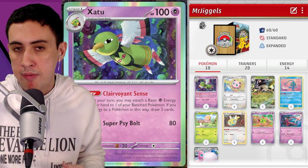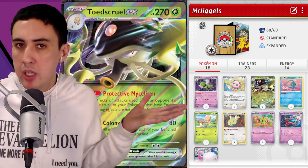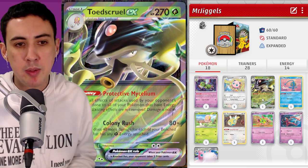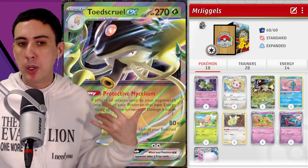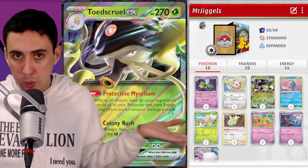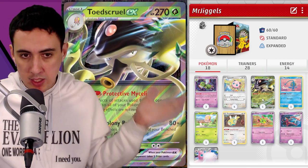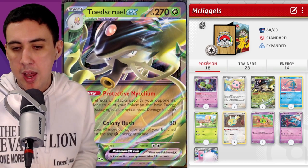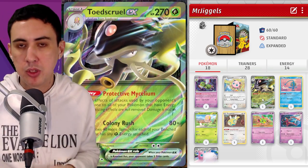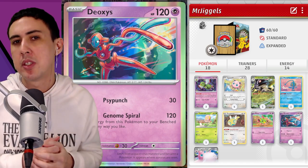Beyond Wigglytuff and Xatu, we have an interesting tech: Toadscool EX. Even with all its HP, Wigglytuff is very susceptible to Roaring Moon. Toadscool's Protective Mycelium ability prevents the effects of attacks used by your opponent's Pokemon on all of your Pokemon that have energy attached. So you put Toadscool on the bench, attach an energy to it, and your opponent has no way to one-shot Wigglytuff with Frenzied Gouging — letting Wigglytuff leverage its high HP the way it's meant to.